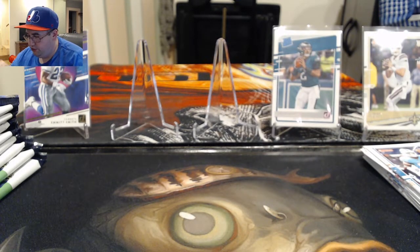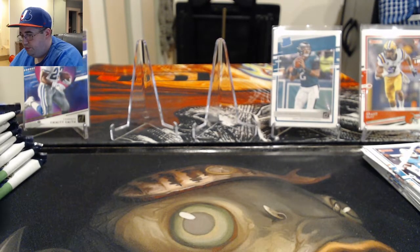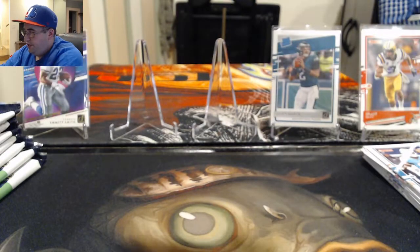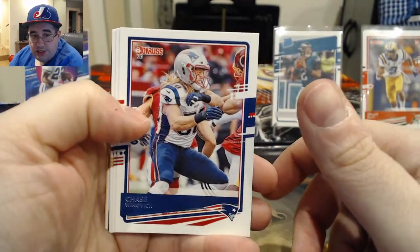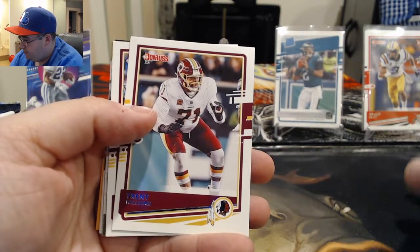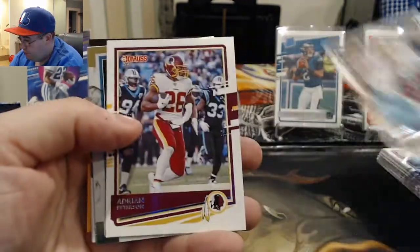Going ahead and saving up the rookies. Some of the rookies are still in their college uniforms which is a little weird, some in their pro uniforms. I guess it depends on what photography they could get without doing a ton of Photoshopping. Got a Chase Winovich — turning into just a tremendous star for the Patriots on defense — followed by a Sony Michel. Was able to pick up a Chase Winovich auto recently from Prizm, so that's cool.